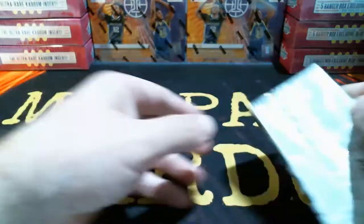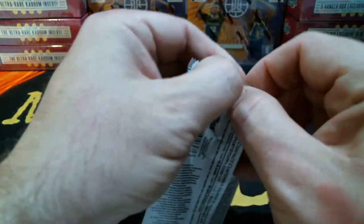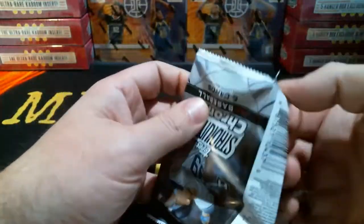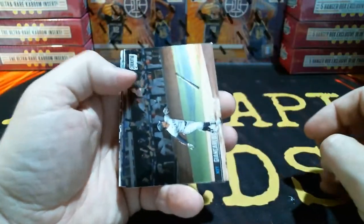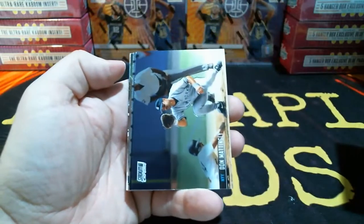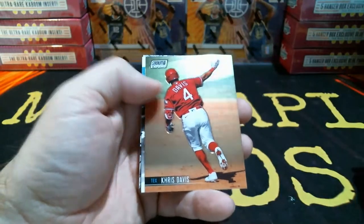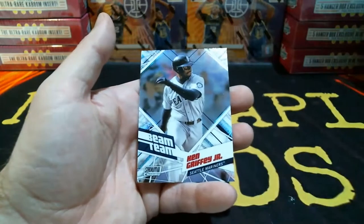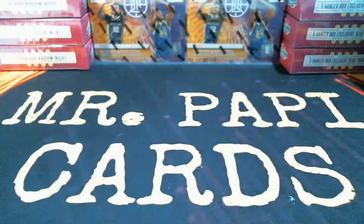Last pack, empty box. Started off with Giancarlo Stanton, Don Mattingly, Carlos Santana, Chris Davis, Gary Sanchez. Beam team for the Mariners — Ken Griffey Jr. That's it for box two!